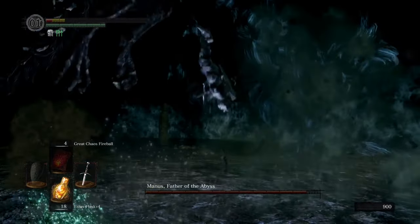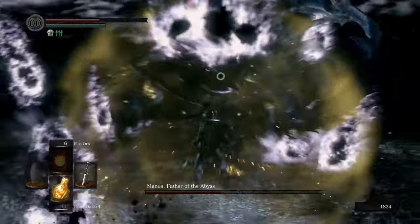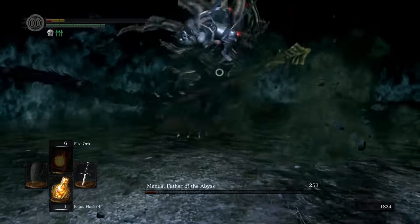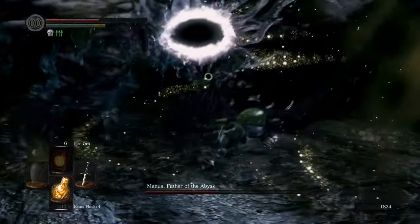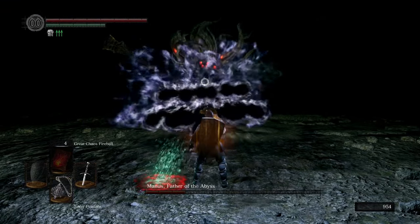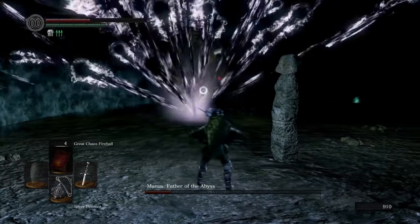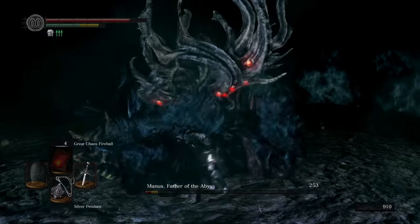Manus is without a doubt the hardest fight in this game. He is an incredibly intimidating fight, but if you'd like you can summon the help of Sif if you saved her. Manus kept getting me over and over again — I'm usually able to get to the sorcery phase, but I always crack under the pressure. His magic rain can be so overwhelming and I hate the way the projectiles get caught in the pendant bubble. His beat attack is probably the only move I think is total bullshit, but that just might be me coping. Eventually I am able to beat Manus and save Princess Dusk.